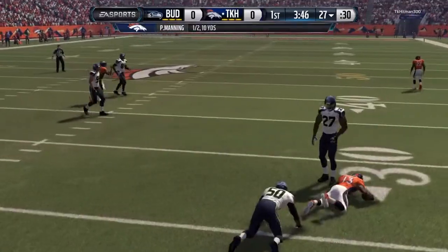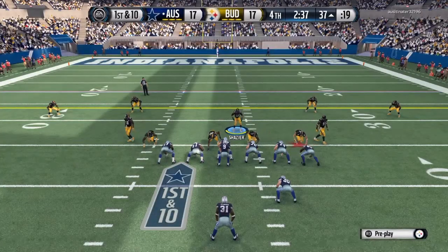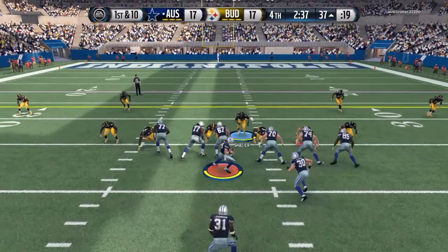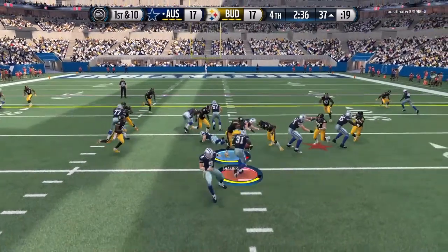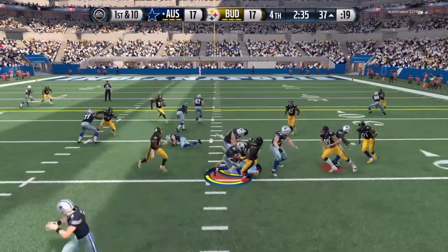Right there he gave me an animation — look at this play right here. This guy jumped over the damn fullback to make the tackle. If you don't want that in a linebacker, I don't know what you want.